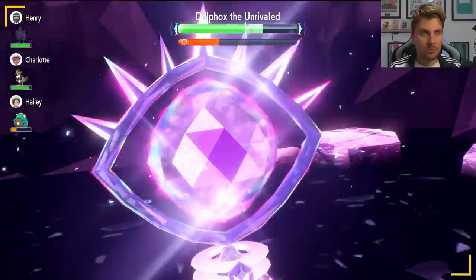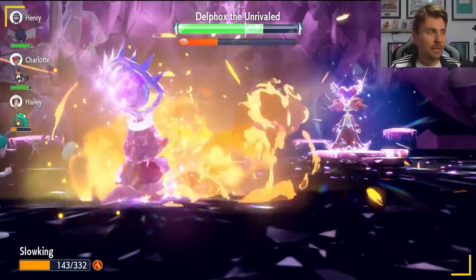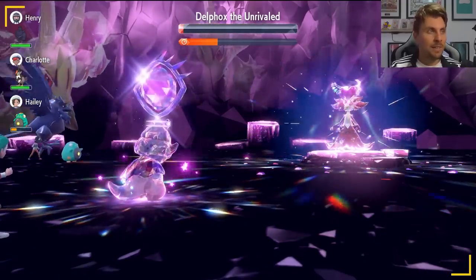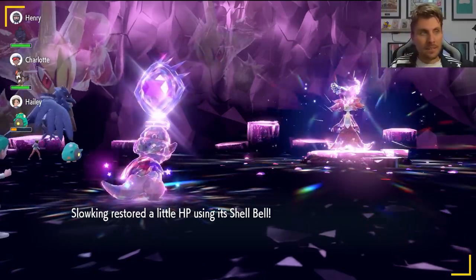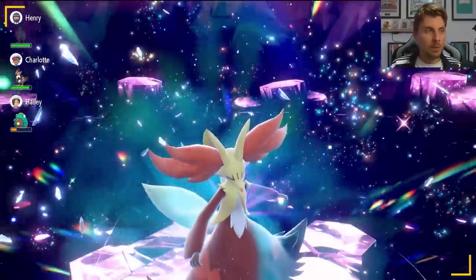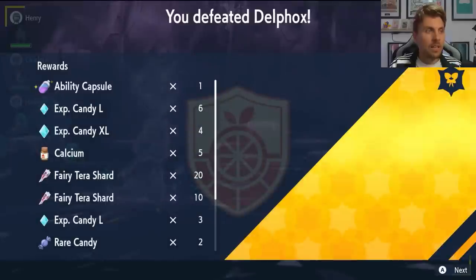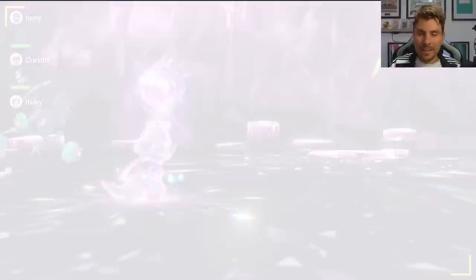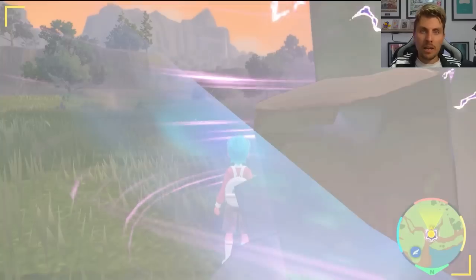Once the shield breaks, Delphox nullifies all your stats, so Stored Power won't hit as hard, but you should still have enough damage. If Delphox has a bit more HP, use the All-Out Attack cheer to push over the edge for the knockout. After that you get all the nice item drops. Galarian Slowking is a really nice option alongside Arceus — Arceus has the advantage of Recover so you don't need to rely on Heal Cheer as much.